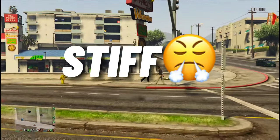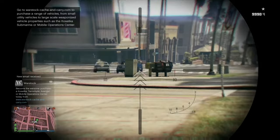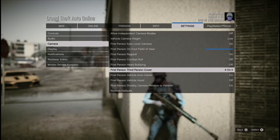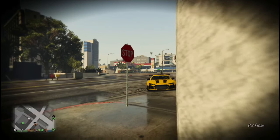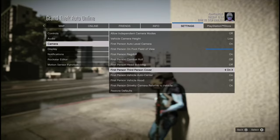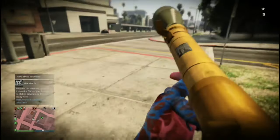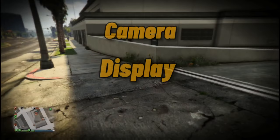When Head Bobbing is off, your head doesn't move at all — it's stiff. The next setting you actually want to have ON is First Person Third Person Cover. When it's off you stay in first person behind cover; when it's on, if you're in first person and you crouch behind cover, you automatically go into third person. Simple.